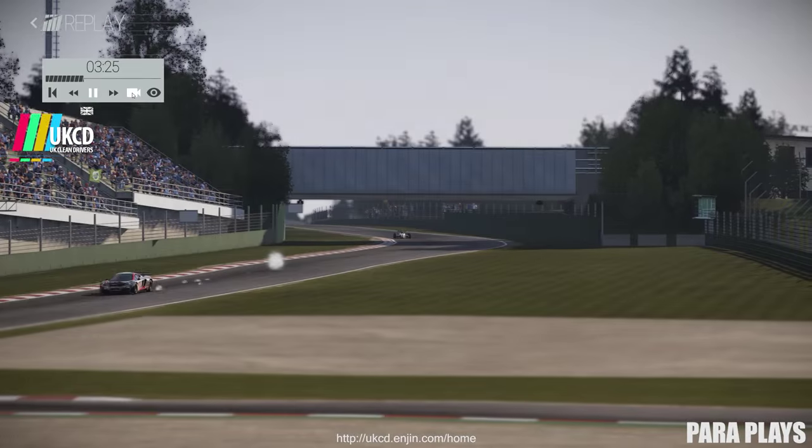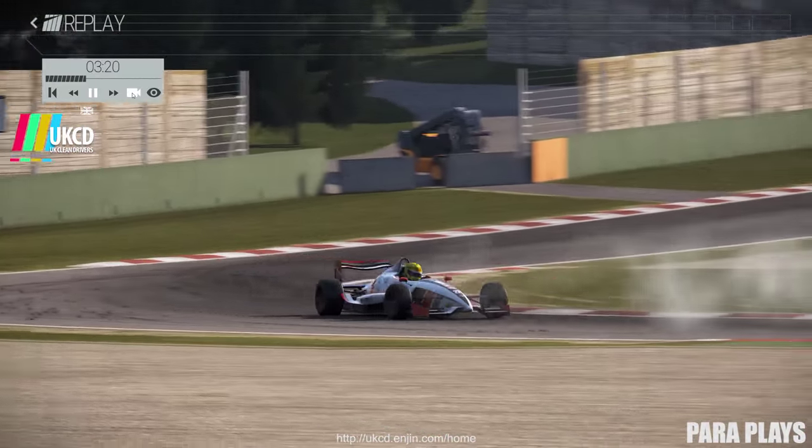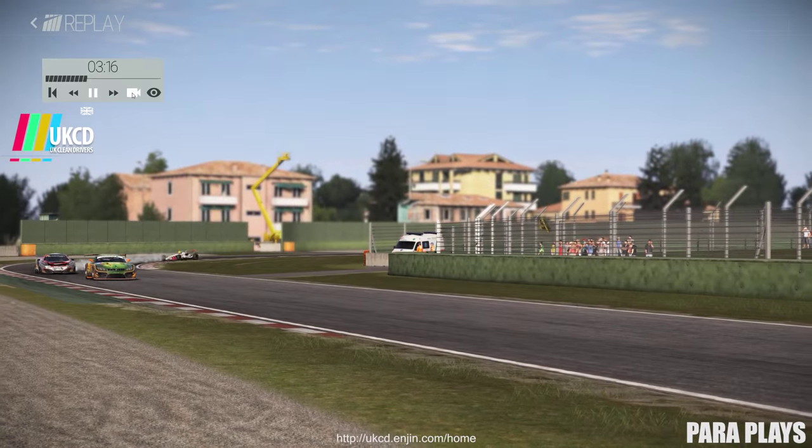Now you can see the little shite behind me with these little smoke canisters. Sneaky — a couple of smoke canisters, pull the pins and stick them up the back of the go-kart. Oh, so funny.